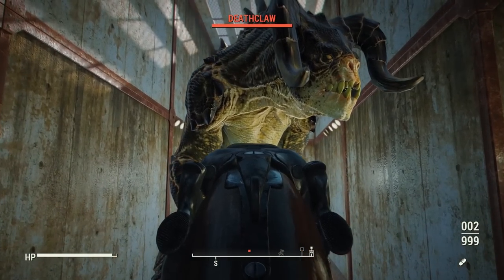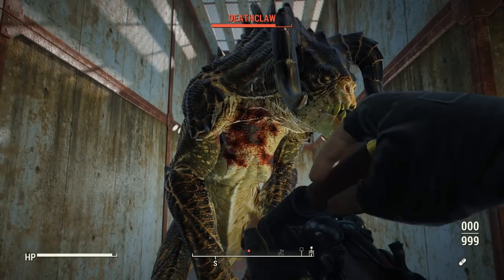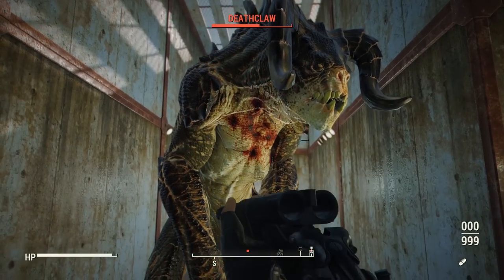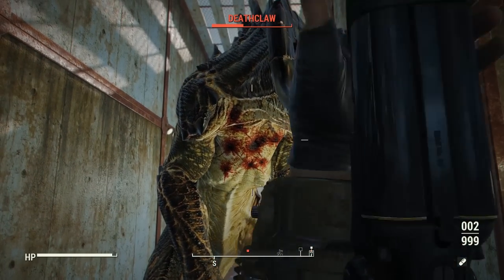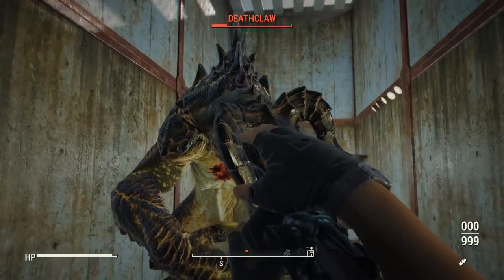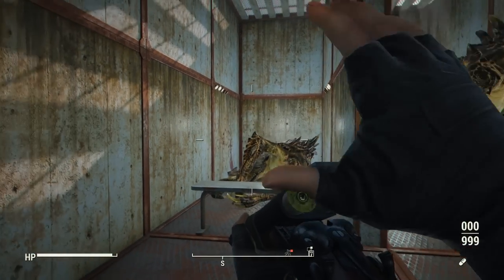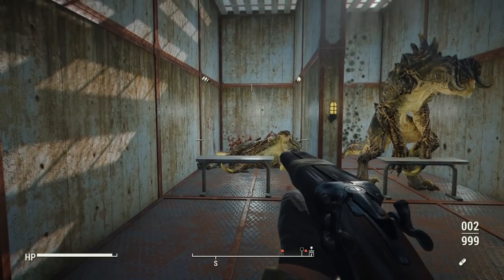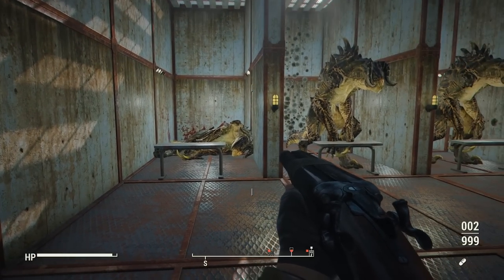Starting with the standard version of the weapon, aiming for the deathclaw's weak point — to be expected with no attachments or upgrades, this thing is pretty rough. Six shots in and the deathclaw is about halfway down. The deathclaw dies in exactly ten shots. To be fair, ten shots isn't too bad for taking down a deathclaw, but when you're using a double barrel, you'd probably want to switch to something with a bigger magazine capacity.